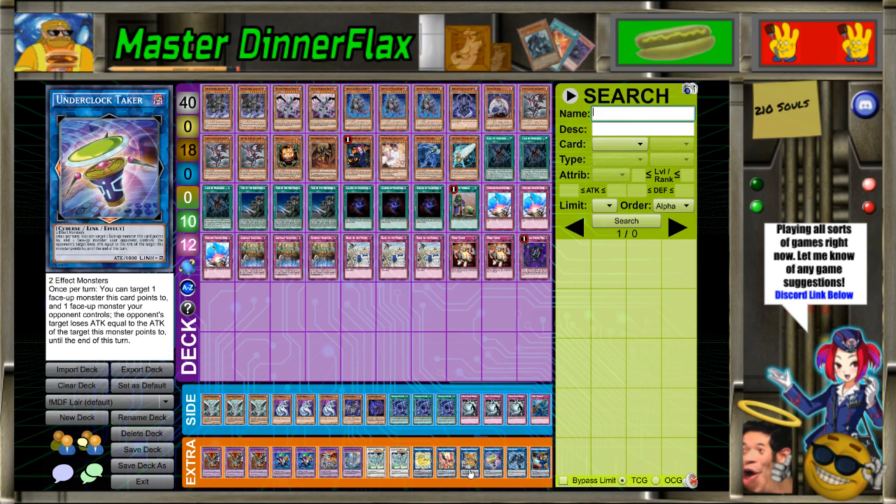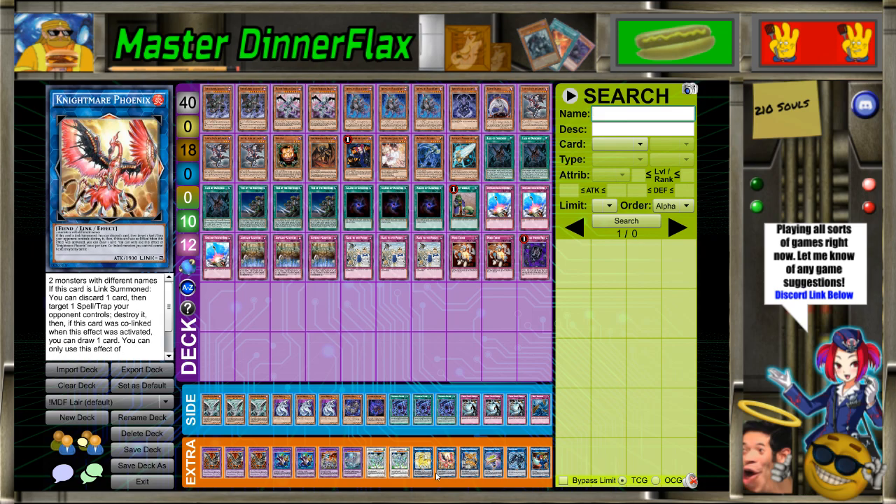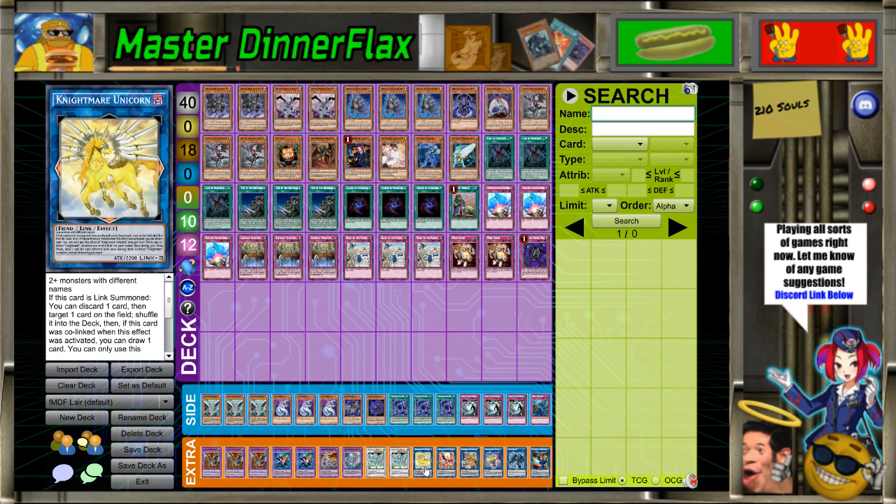For the extra: Wee Witch, Link Spider, Underclock, Nightmare Cerberus, Phoenix, and Unicorn. I didn't actually have Unicorn at locals — I only had Agashek — but it should have been Unicorn. I learned that the hard way.